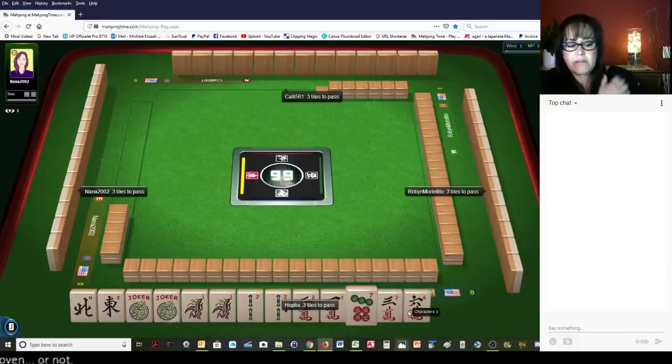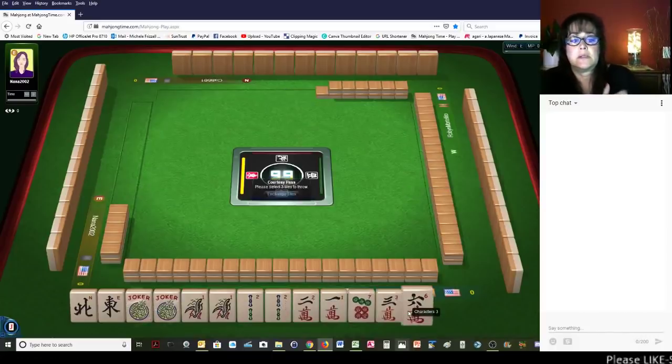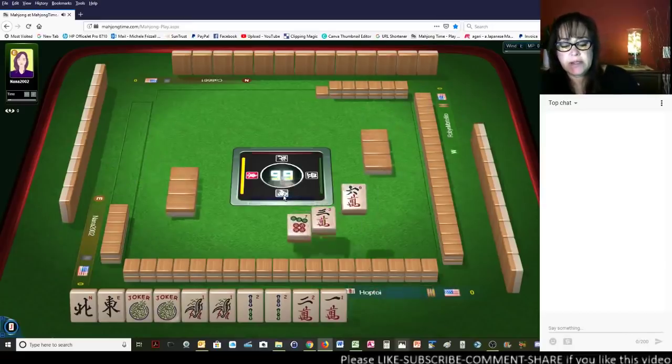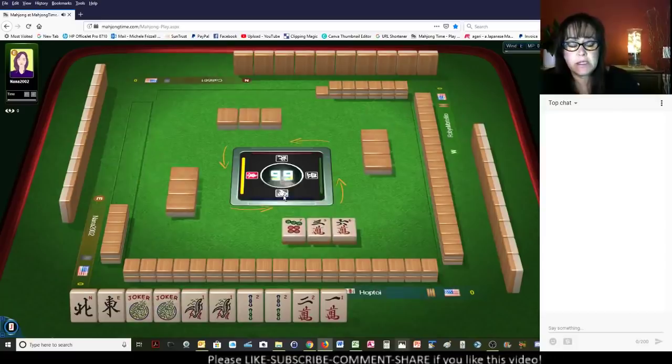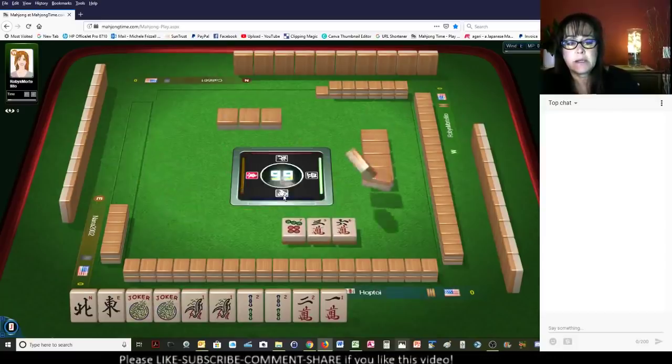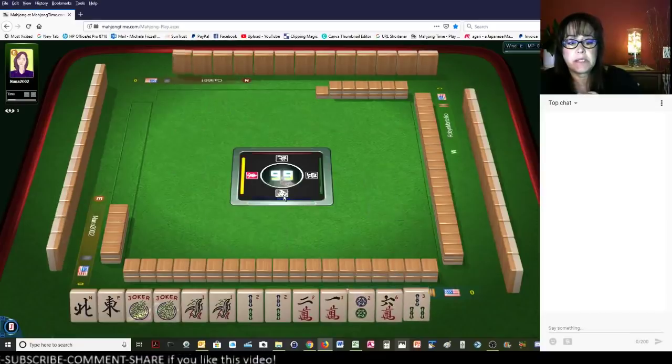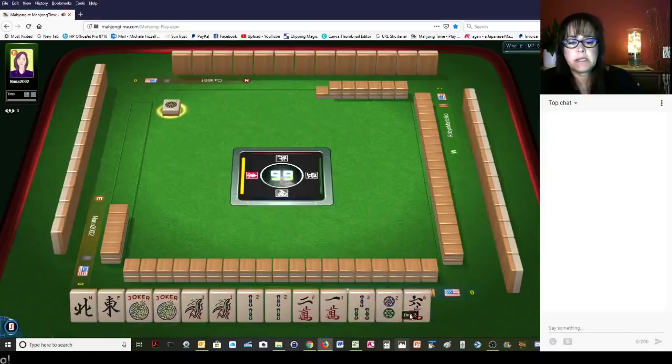That is a pair for that hand, so it's a gap. And we have no flowers for the concealed Pung hand under consecutive run, so we are kind of in a precarious place at the moment. Let's keep the 3 for a 1, 2, 3 potential. There's a flower.